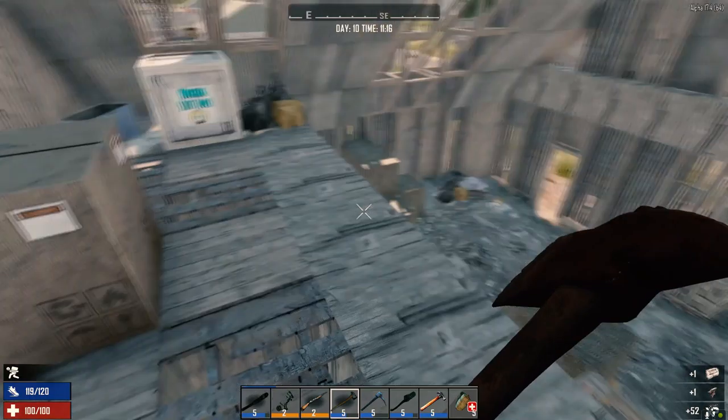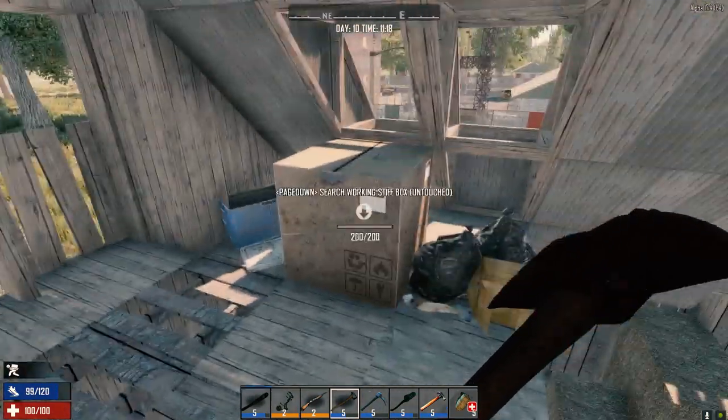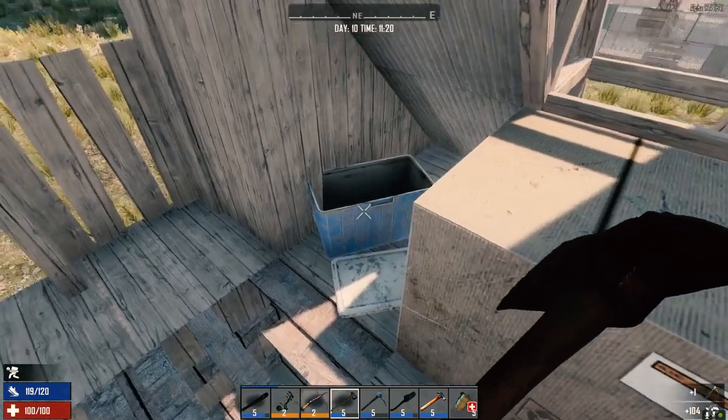Ooh, anvil and forged steel — that's kind of nice. Those pickaxes we can always sell, right? There's a bird's nest over there, which we really don't need to get. Why do I always feel like I'm getting ripped off with the lucky looter?